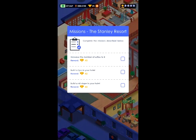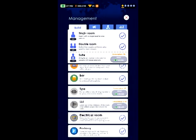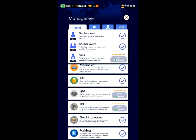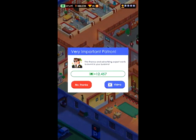One thing I forgot to show is missions. Right now it says: increase the number of suites to 2, build a spa, and build a ski slope. The spa and ski slope cost a lot of money, so hopefully I earn enough quickly. I'll probably build one more suite first so I can keep upgrading.